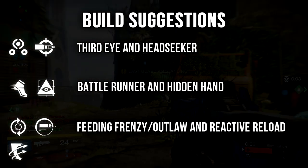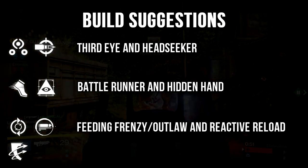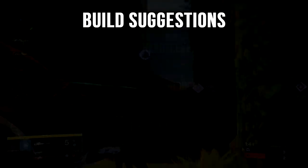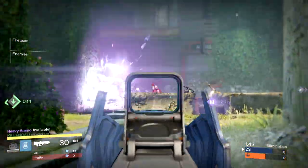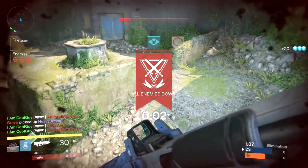All of this is my personal preference and what I find value in. I've had great success with these perk builds and I encourage you guys to sound off in the comments about what you like and what you find value in. The Hopscotch Pilgrim is a top tier pulse rifle — it can be used in any game mode, including Trials. The hype is real. I hope you learned something. Thank you guys for watching, and until the next one, I'm CoolGuy.